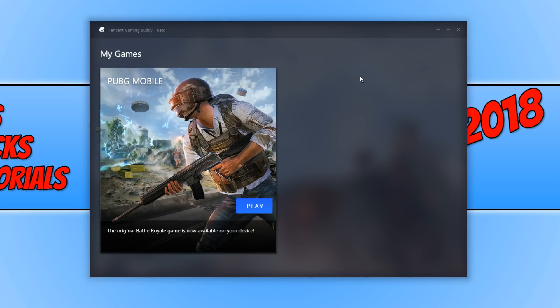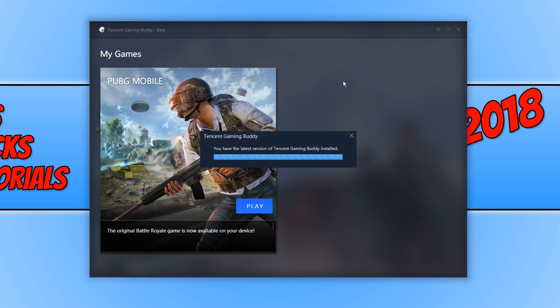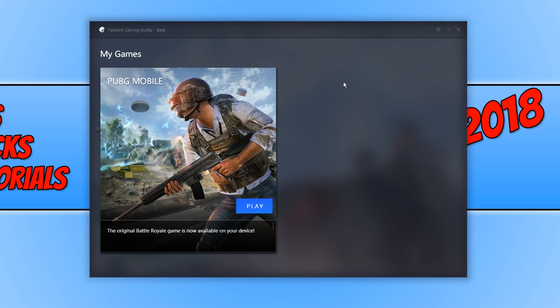To start off with, all you need to do is go to the top right hand corner of Tencent Gaming and click on the three lines, and you now need to click on updates. But if you are like me, unfortunately I am getting a message saying I have the latest version of Tencent Gaming Buddy installed, which means I apparently also have the latest version of PUBG Mobile — which isn't the case, because I only have version 0.4.